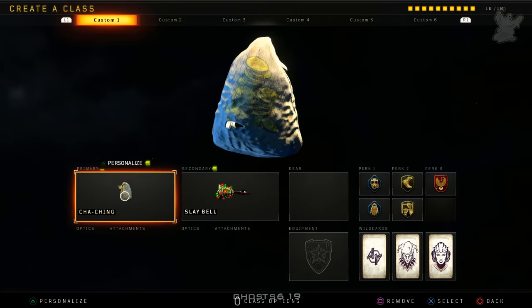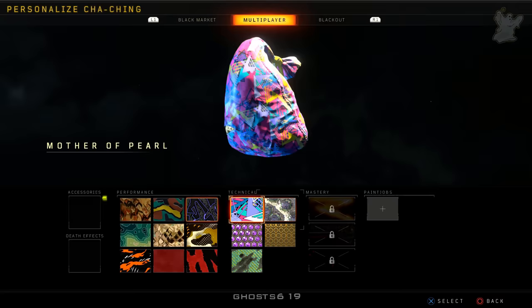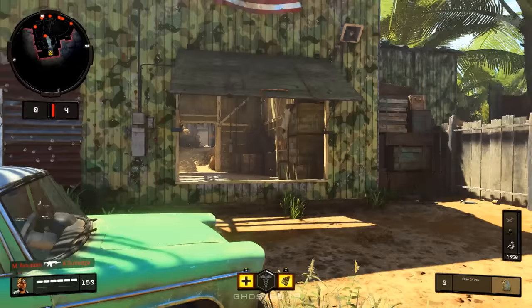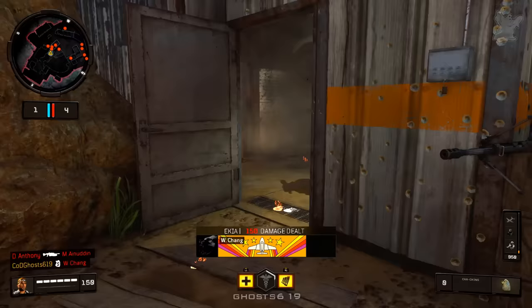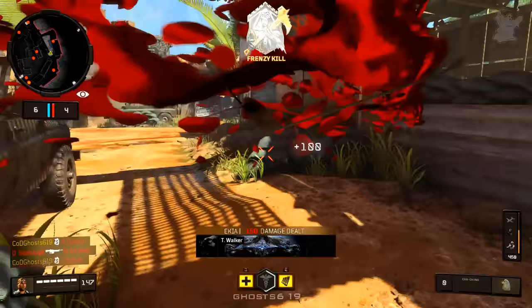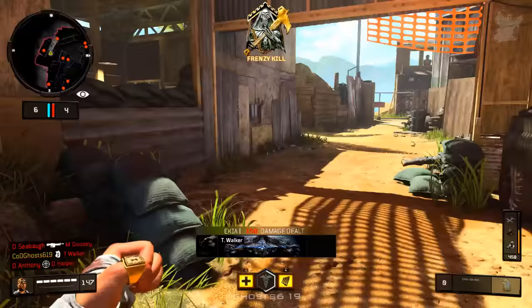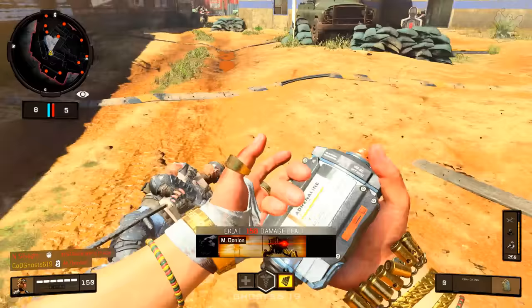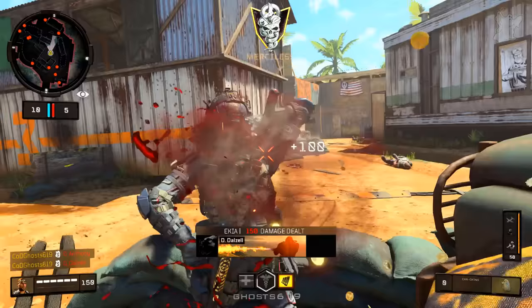Next up is the Cha-Ching, which is essentially a bag filled with golden coins — also a very crazy concept for a melee weapon. When this first came out, people couldn't believe it was actually a thing. The ideas are truly endless when it comes to making melee weapons — at this point I wouldn't be surprised if they made a pencil, a gaming controller, or a flashlight as melee weapons. You can hear all the coins jingle when you slap enemies with it.